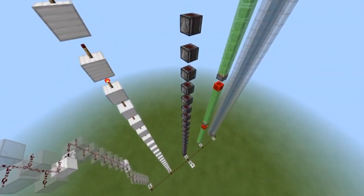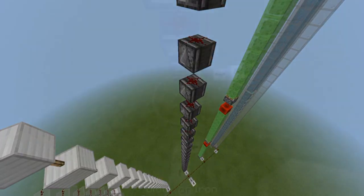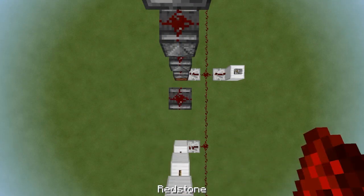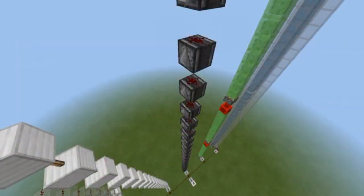Third in line, we have the newbie to the group: the observer tower. Joining the game in version 1.15, it is a simple but expensive solution for wiring redstone. The observer tower can be built with all observers, or with redstone dust every other block to help bring down the cost and bring up the speed. We have to see how it fares in this competition.